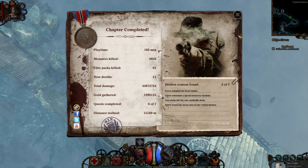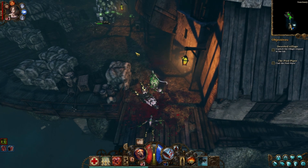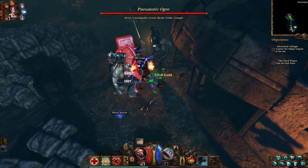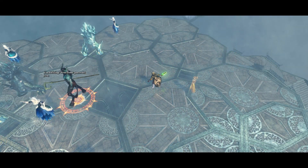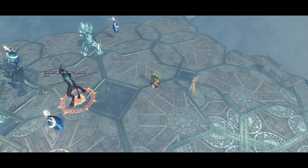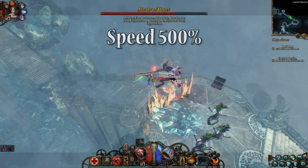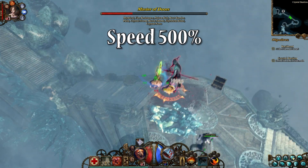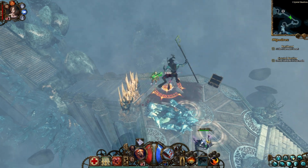Pretty boring. The Ink Hunt DLC takes between an hour and thirty minutes to two hours to finish. There isn't really any new content — all the enemies don't have anything really special about them, and these big guys I'm sure are from the first game. Yeah, pretty lame.